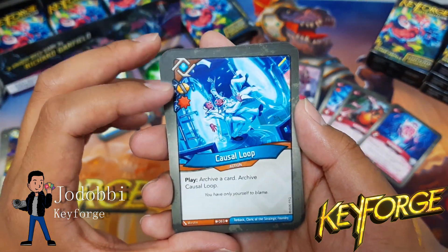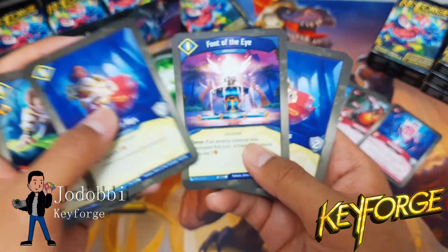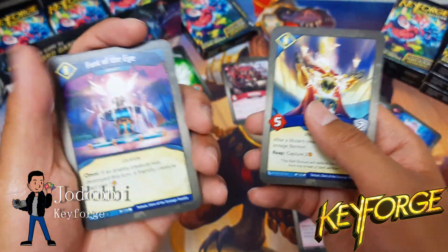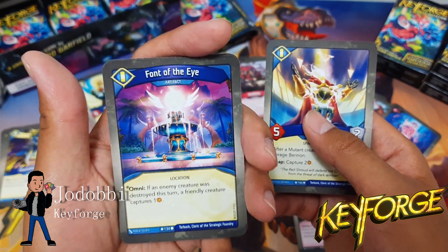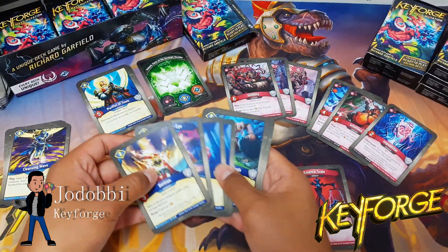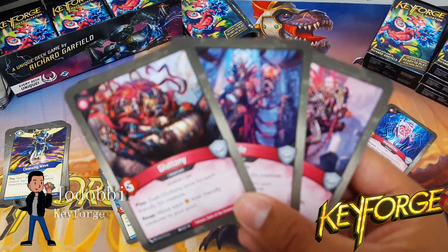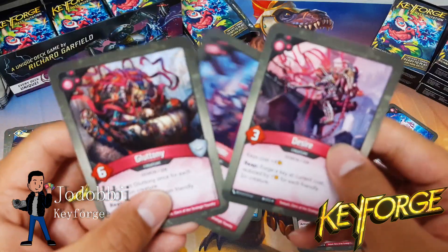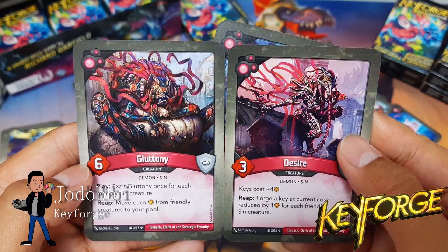You can exalt Gluttony once for each sin you have — so you can technically on play exalt him three times — then protect with Pride, and on a reap transfer all the amber from all of your creatures into your pool. That is super strong when you consider all the capture present in this deck: Cause a Loop with a capture icon, Seeker of Truth with a capture icon, two Squire Alices for a total capture of four on play, and Fawn of the Eye.